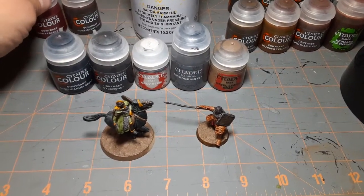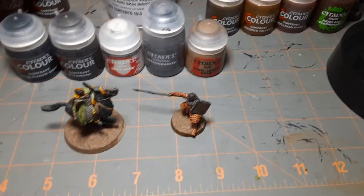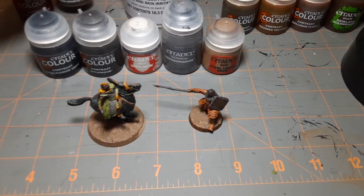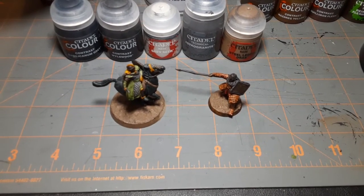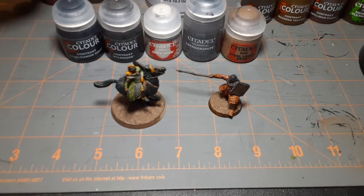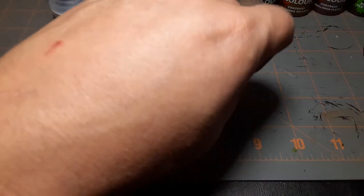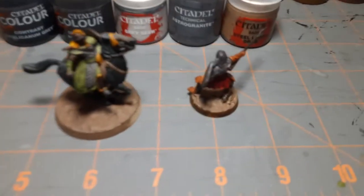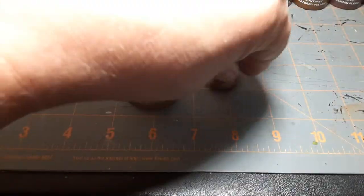Also on the orc, I've got to refer to the Citadel color app. I use the Gorgrunta Fur and the Flesh Tearers Red, which you can't really see here. But if I turn this around, you can see his clothing is this red color.